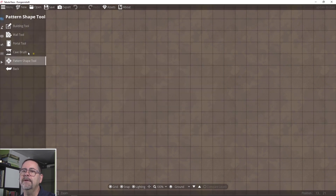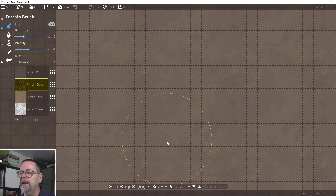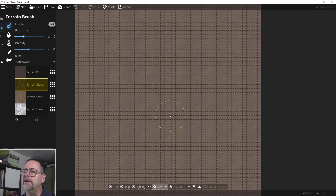When I come in, the first thing I'm going to see is I'm in the design tool. I don't need the design tool here — I've got a background that's terrain that is foresty type terrain. I'm not building walls or buildings, portals, or cave brushes. What I do need is the terrain brush. That's going to become my main tool in this one. I'm going to click on that, and I'm also going to zoom out a little bit so I can see the map more clearly from the outset.